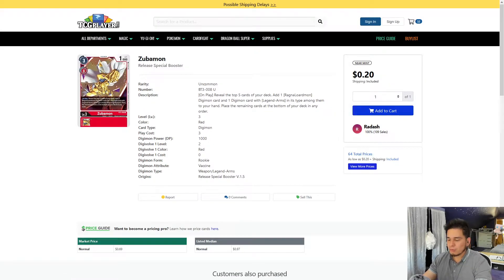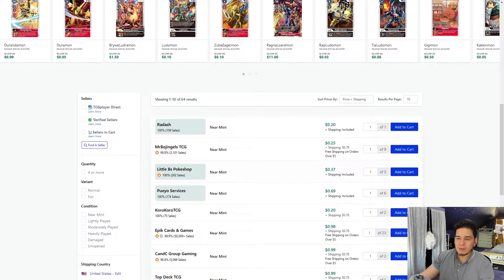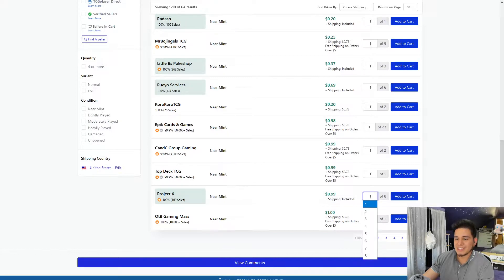Then we're going to move on to Zubomon. Some Black Ragnalordmon decks will argue with me and ask why I'm putting Zubomon. But if you know anything about Yu-Gi-Oh!, you know that consistency is king, right? Plus drawing. On play, he allows you to reveal the top five cards of your deck and then add one Ragnalordmon and one Digimon card with the Legend Arms type. So it's basically a searcher for the archetype and you basically go plus two. I'm going to get four copies of him.